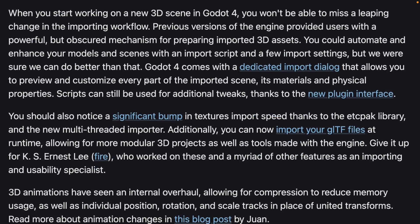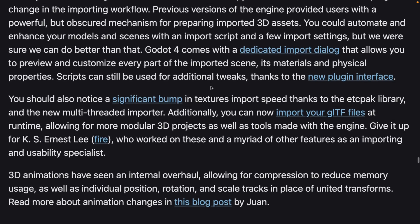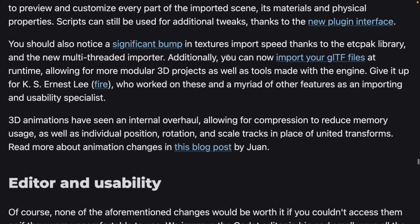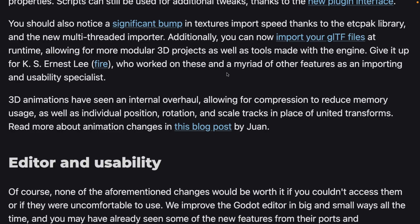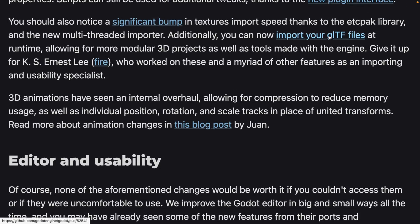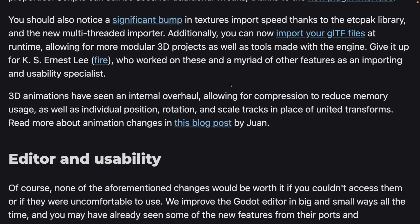Importing and exporting has gotten some gains as well. Godot 4 comes with a dedicated import dialog that allows you to preview and customize every part of an imported scene, with materials, physical properties, and scripts available for additional tweaks via a new plugin interface. You should also notice a significant bump in texture import speeds. You can import GLTF at runtime, allowing for more modular 3D projects — loading GLTF files without using the importer tools. You can also export your level as a GLTF, which is quite cool.